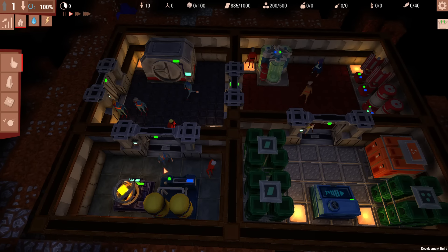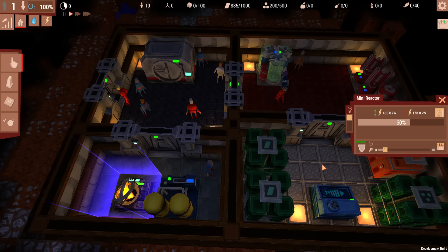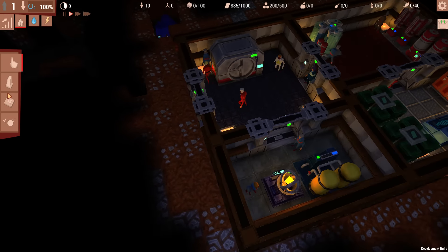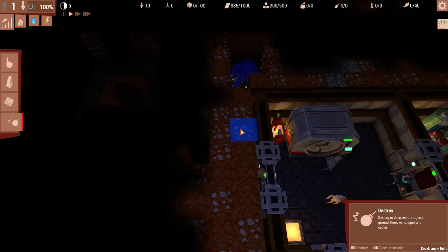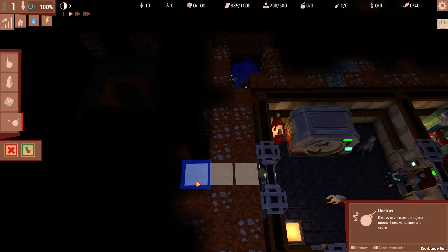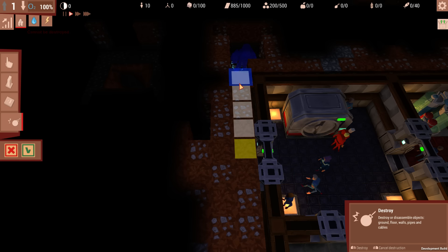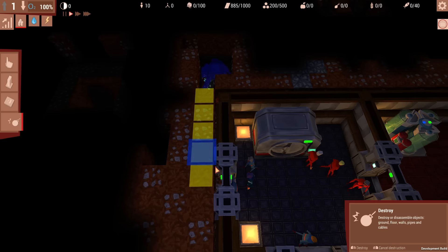Something worth noting: the floor type you build actually dictates what you can place on it. A concrete floor allows the water pump, mini reactor, and bigger reactor. Storage containers can go on it as well. It's not very obvious in the UI, but it is mentioned. We'll go straight up here and confirm that expansion.